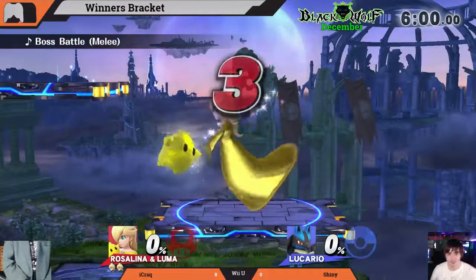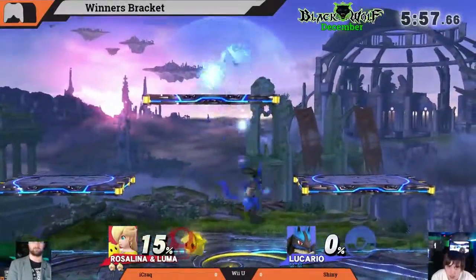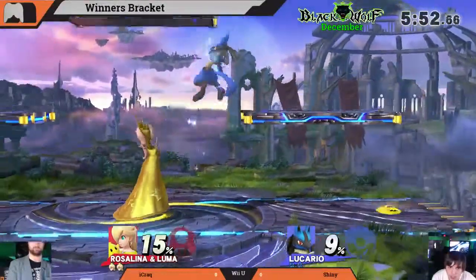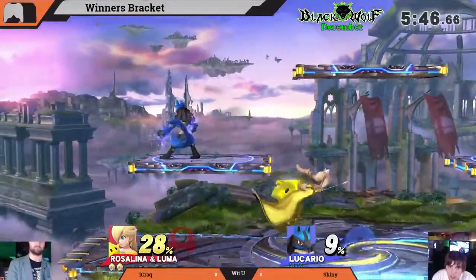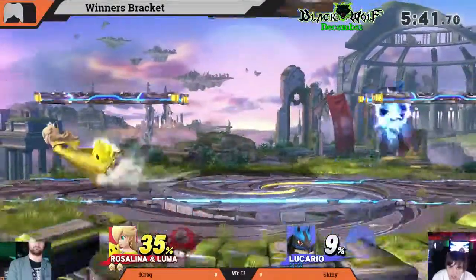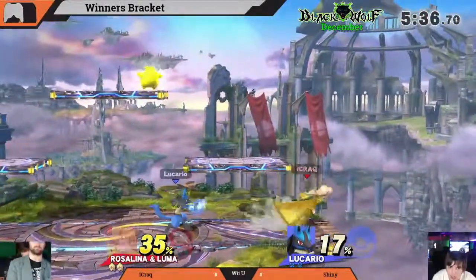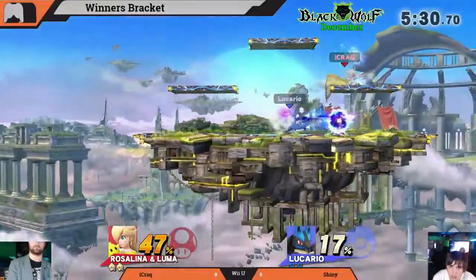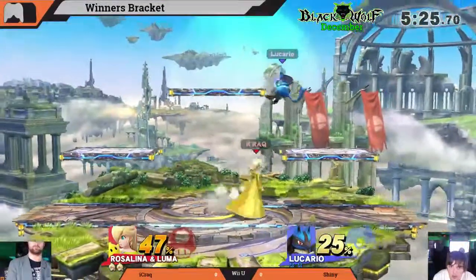Team curse shirt — Lucario versus Rosalina and Luma. Lucario does not mind being hit a little bit early; he's okay with taking it because he's gonna give it right back with even more fire. Big neutral areas here from iCrack covering space. What you have to do against Rosalina is just get in there and don't give her time to space out with Luma.